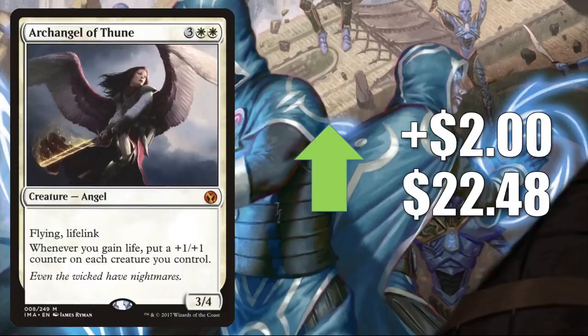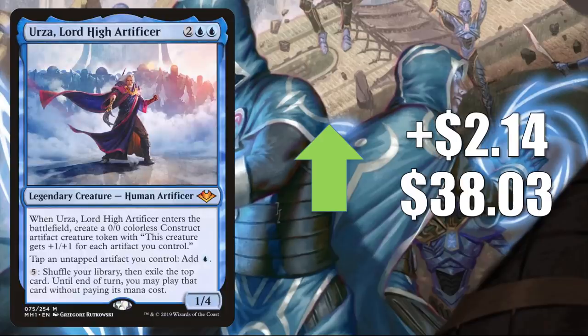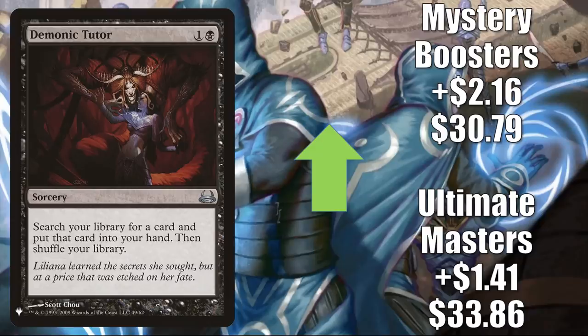Archangel of Thune from Iconic Masters is up $2.22 to $48. It sees Pioneer play but also more Commander play because of Heliod, Daxos, and life gain cards from Theros. Cadira, Caller of the Small goes up $2.02 to $13.99 — another card seeing increased play because of new graveyard cards like Death's Oasis. Urza, Lord High Artificer is a big Modern card, sees Legacy and Vintage play too, and is a very big Competitive Commander card — it goes up $2.14 to $38.03. Demonic Tutor: Ultimate Masters goes up $1.41 to $33.86, Mystery Boosters up $2.16 to $30.79.